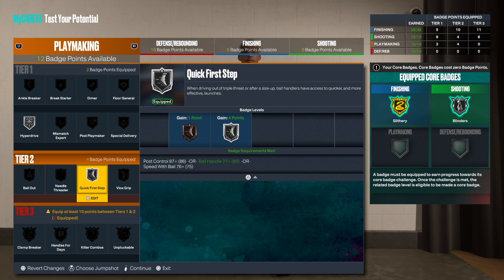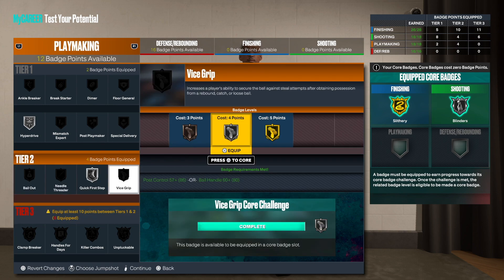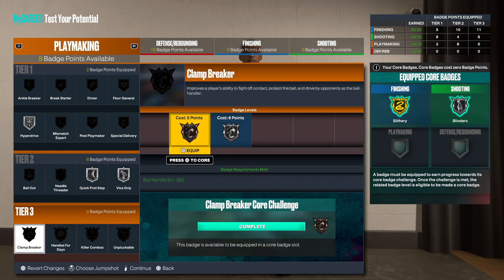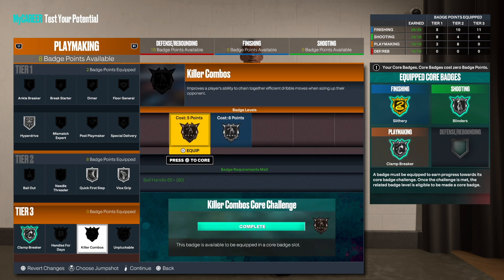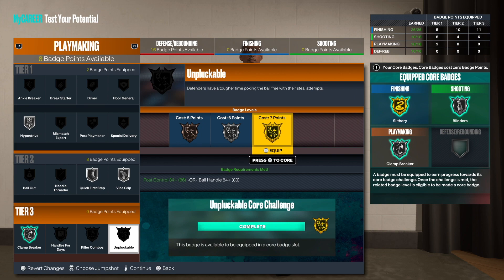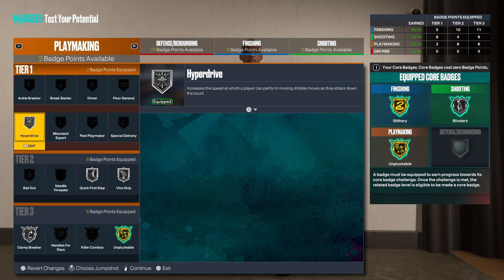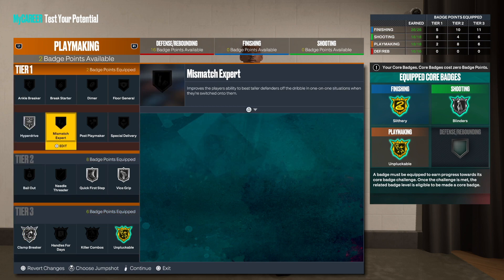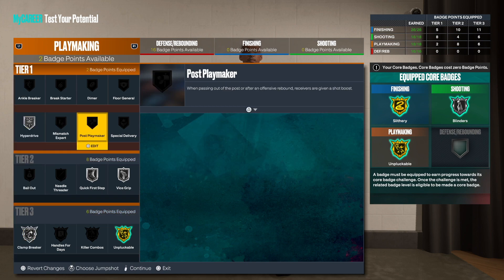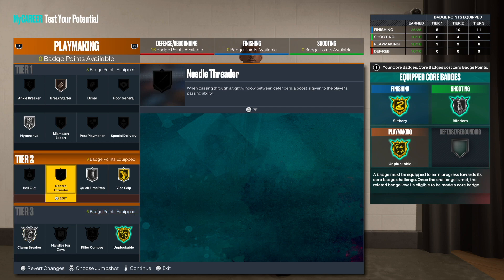For playmaking — hyperdrive on silver, quick first step on silver, that's really really good. You want to get vice grip on silver, and unpluckable which would be amazing. Get the clan breaker, and you might as well just go gold here and then break starter on bronze.